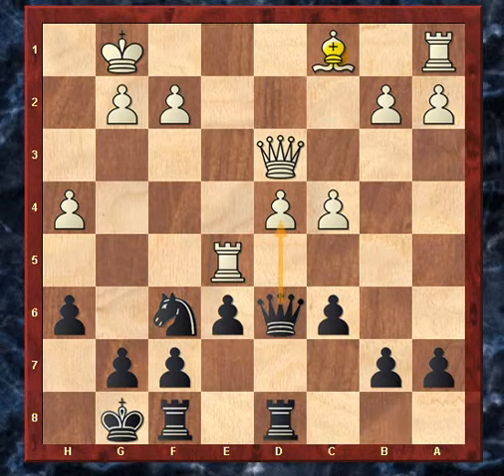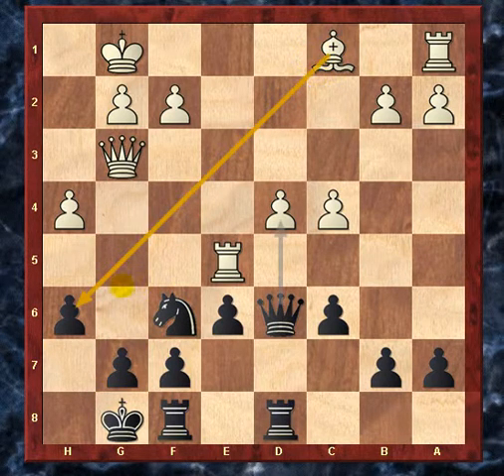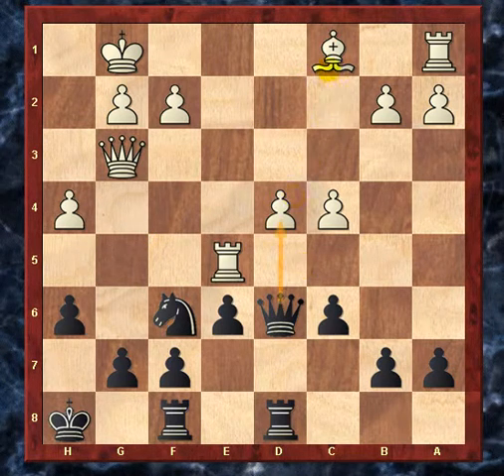My opponent actually found maybe the only move not to go down a pawn — pretty clever. I'll give you guys five seconds to see if you can spot it. My opponent played queen g3, forsaking this pawn but putting a pin on the g-pawn and threatening bishop takes h6. The move I played was king h8, just to get out of the pin, so that if the bishop takes, I can just recapture. It would just be a piece trade for basically nothing. It looks a little dangerous because the rook can swing in, but I thought I had enough resources.